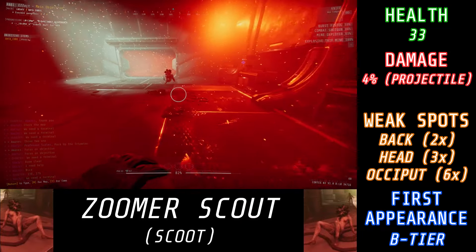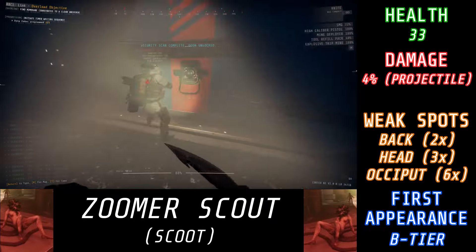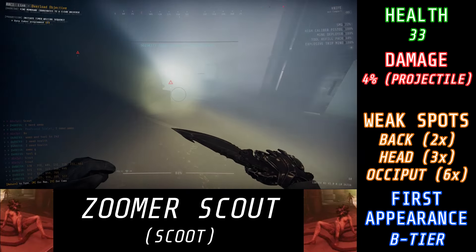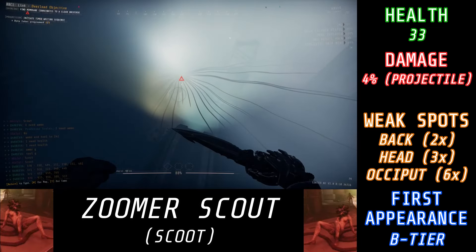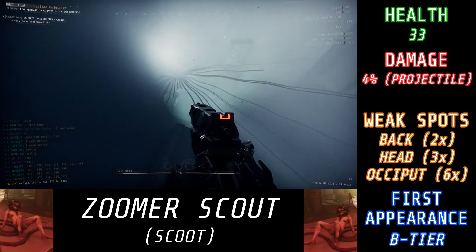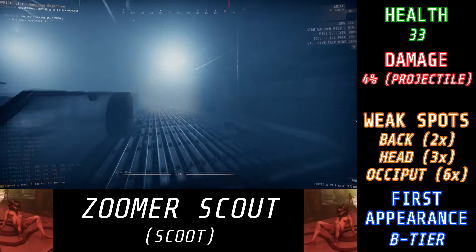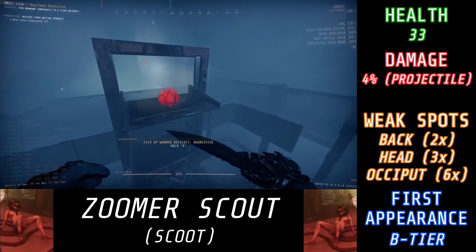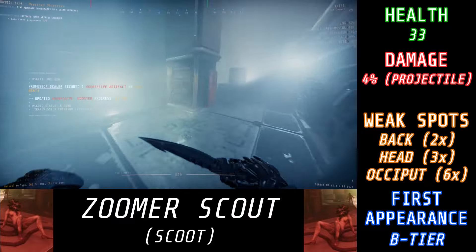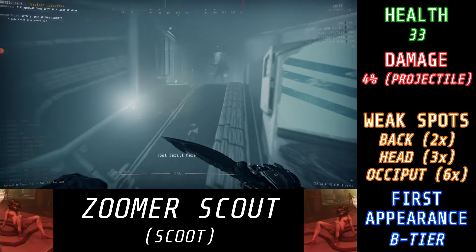Knife players, you're still going to have to go for the back of the head, but just slide right into it as you stab and you should be good. The other thing to note is BioTracker tags only last on Zoomer Scouts for 30 seconds, unlike normal Scouts, which is 60. And the big one you really want to be careful of would be those tentacles, because many of us love to just run through regular Scout tentacles while going for the melee hit.